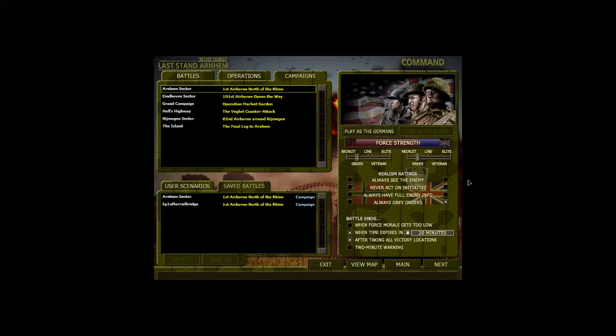So this is my rule set. Both myself and the German player — which will be AI — are on green difficulty, and that primarily affects, I believe it actually only affects, the force pool. This means we'll get pretty good force pools, pretty good levels of reinforcements and ammunition, that kind of thing.